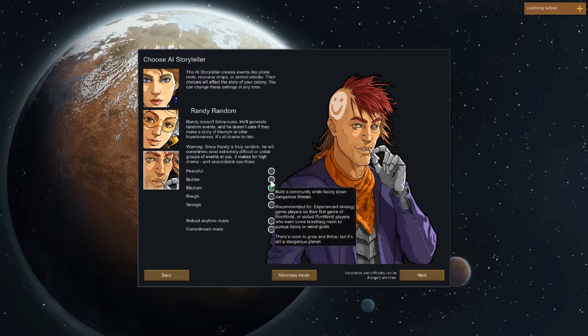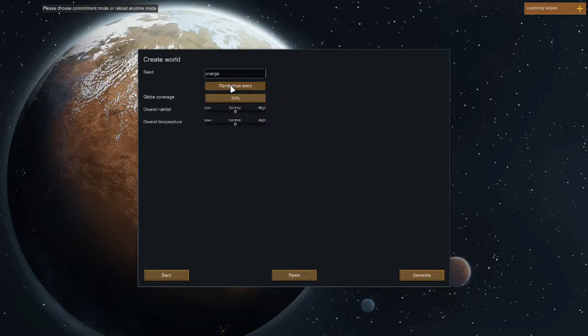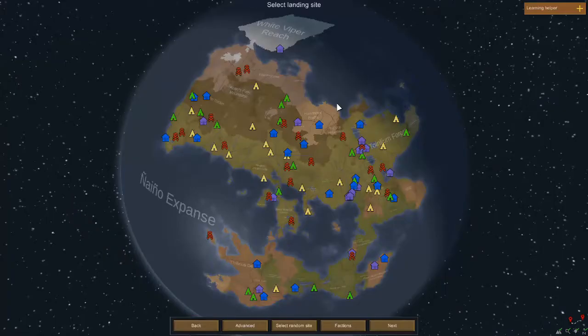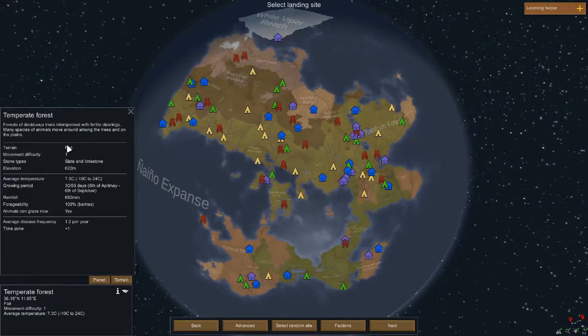I'm going to set the difficulty to medium because I'm not a savage. I'm going to set a random seed and generate a new world. The first thing we have to do is select a starting area.